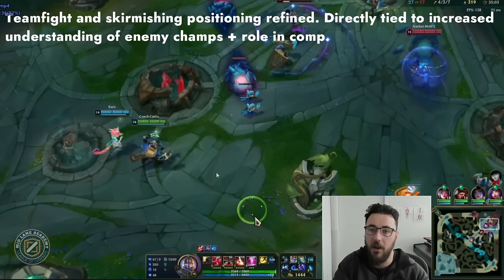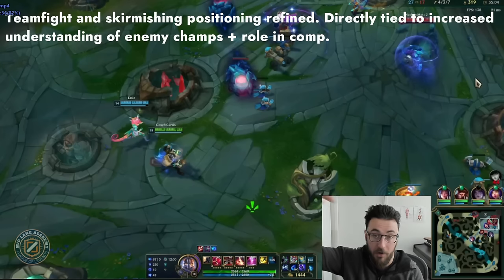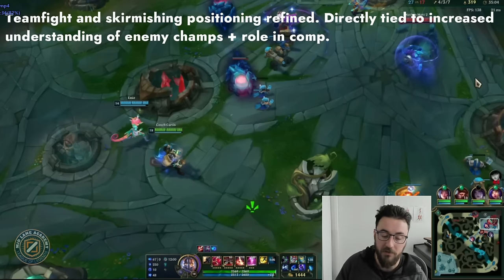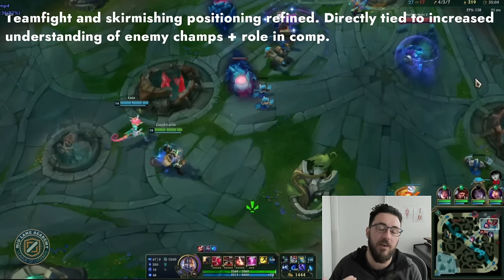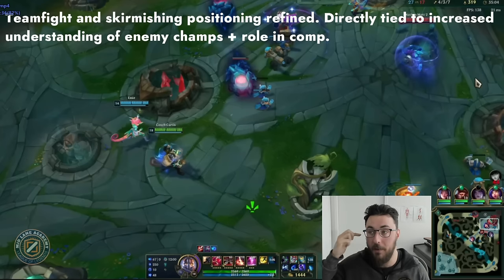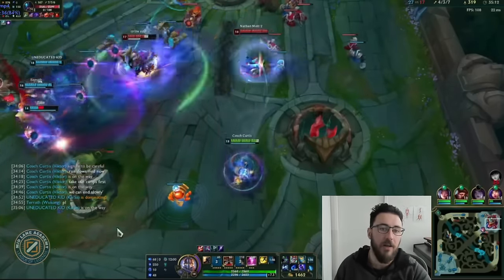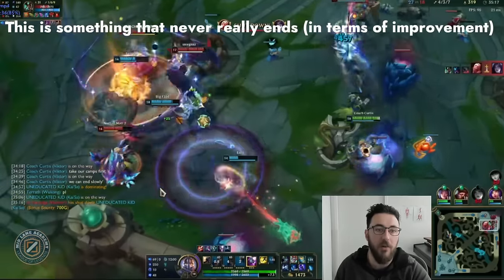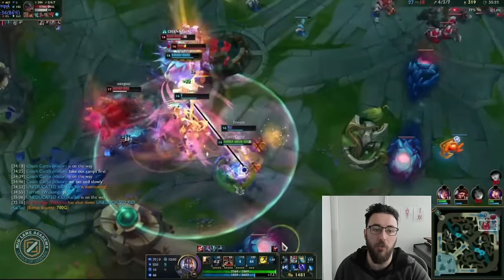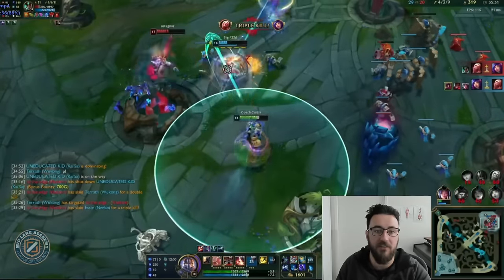Team fighting and skirmish positioning is obviously refined — this is directly tied to increased understanding of enemy champions and your role in the composition. When people ask how to refine team fighting, a massive part of it is thinking about the game holistically and understanding how your champion interacts with others. When reviewing my own games, it's rarely about me — it's more about how that champion interacted with mine. When you watch Faker or Showmaker, they know what the enemy is going to do before they do it — it's all anticipation, never reaction.